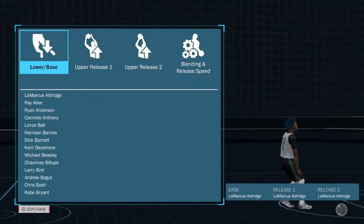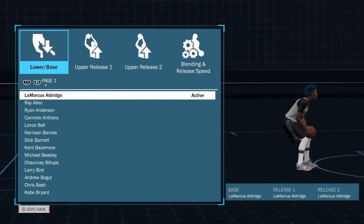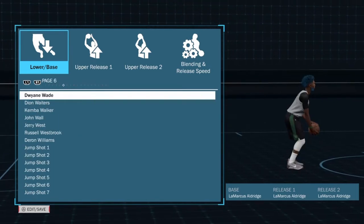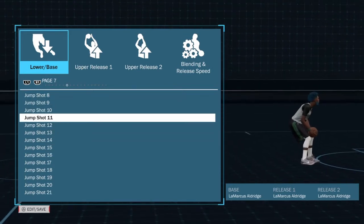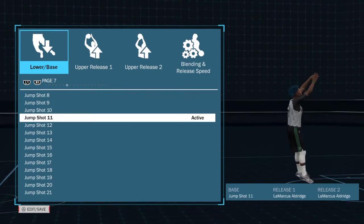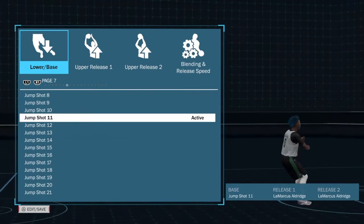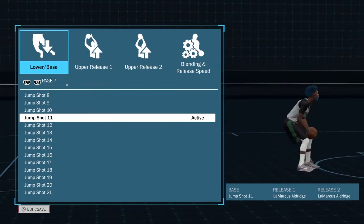Go to your lower base and go all the way over to page 7, then select Jump Shot 11. I was hearing Jump Shot 40 a lot, but I tried it and it was not working for me. I tried 11 and it gave me the most green lights. It's all based off preference — you can try 40 if you want, but 11 gave me the most green lights.